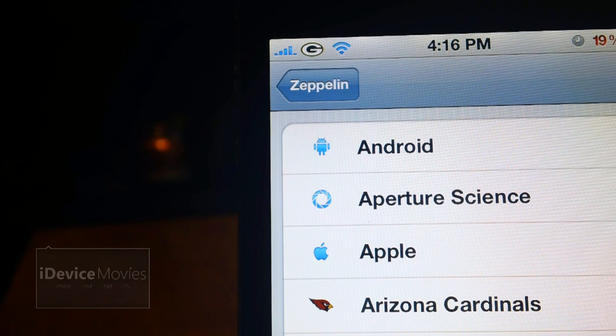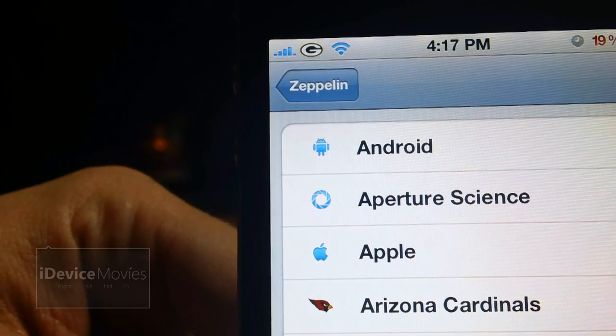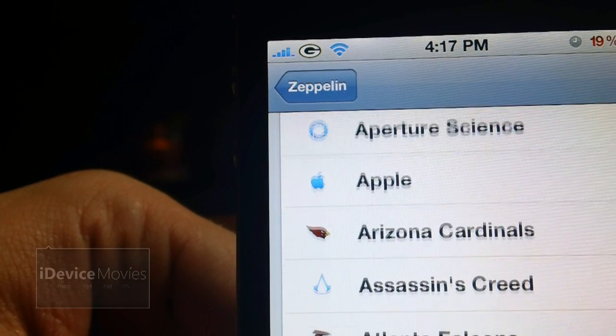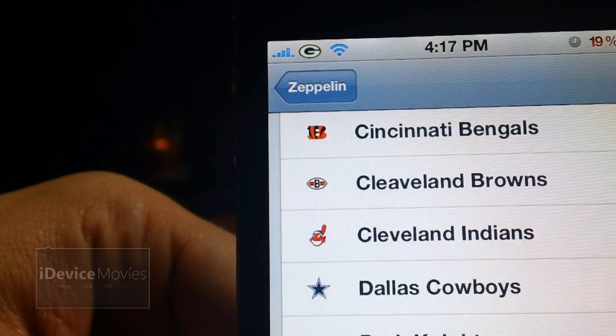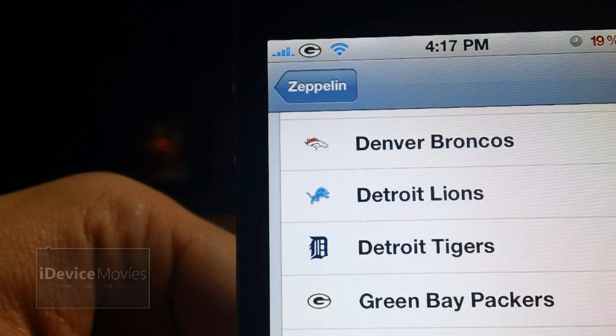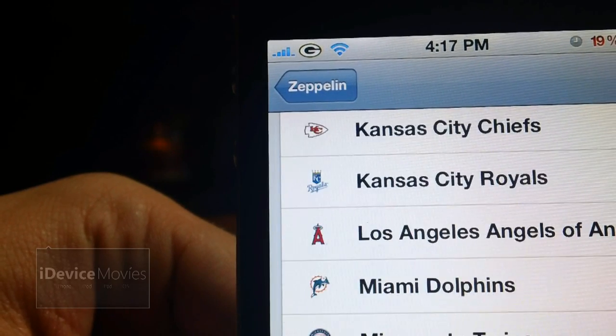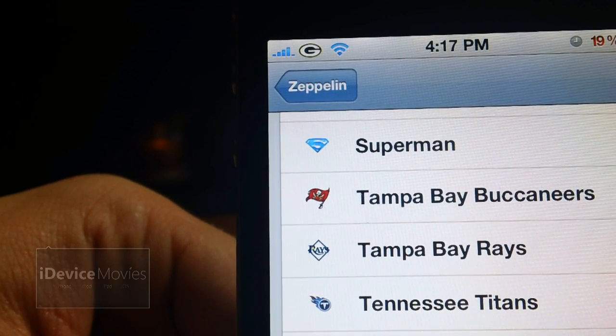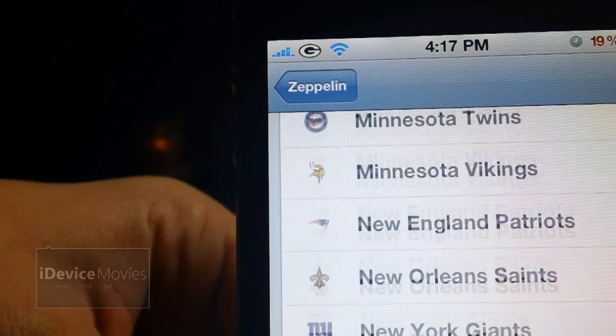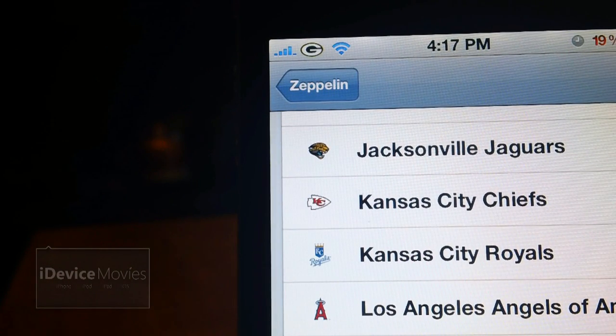Coming in at number 19 and number 20 is Zeppelin MLB American League and Zeppelin NFL Logos — basically your favorite baseball and football teams for Zeppelin. I'll just scroll through here and they are all the teams from whichever you'd like to choose. Let me know what you guys think about this tutorial in the comments. This is Jeremy from iDeviceMovies, and I'll catch you guys later.